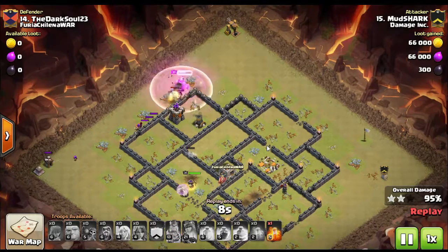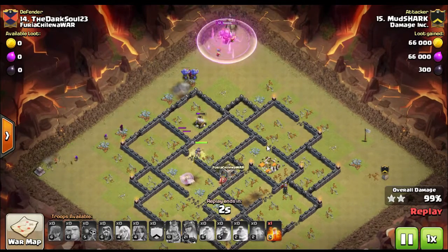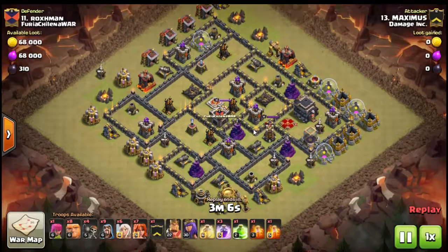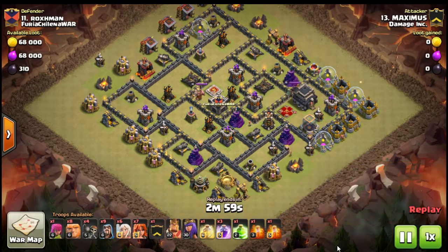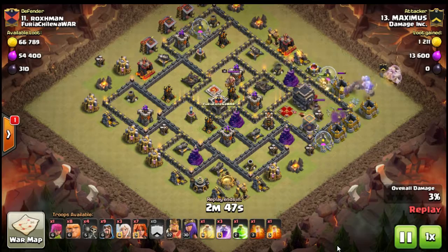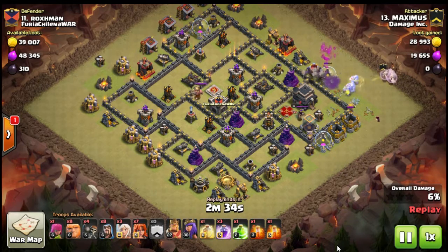My advice: hold off on the heal spell until you see that first bomb pop, then lay it right on top of where the bomb is going off. It might be a risky strategy, but a lot of bases have gone from double giant bombs to triple — even quadruple — giant bombs. If you don't throw down that heal spell over the bomb locations, you might lose all your core troops. Now this is MX. He's a really dedicated guy for Damage Inc, been with the clan a long time. He three-stars almost every war.